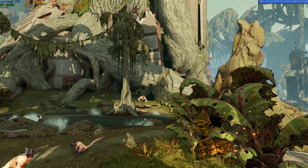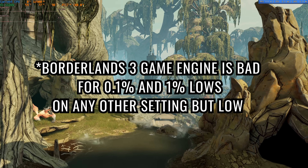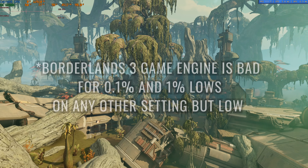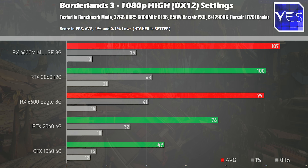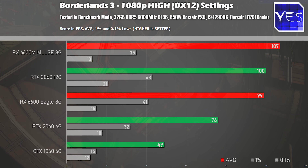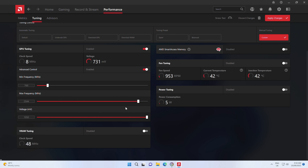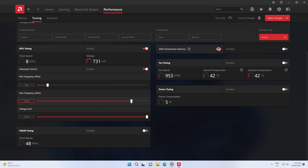Getting straight into those 1080p gaming benchmark numbers at high settings on all six titles, we tested Borderlands 3 first, and the RX 6600M was scoring the best average FPS against the four other graphics cards, even against the desktop variant. You may be wondering how this mobile variant is beating out the desktop variant — we'll talk about that a little bit later. It does have to do with the tuning, because both cards are only awarded a 100 watt power limit out of the box.